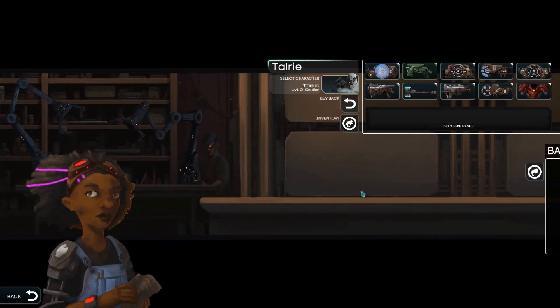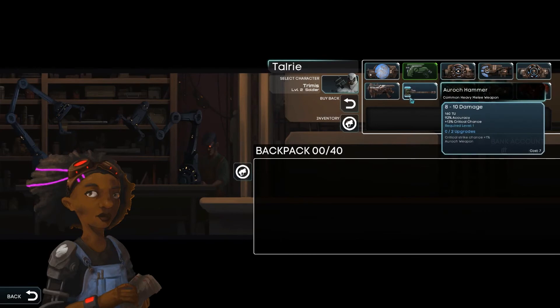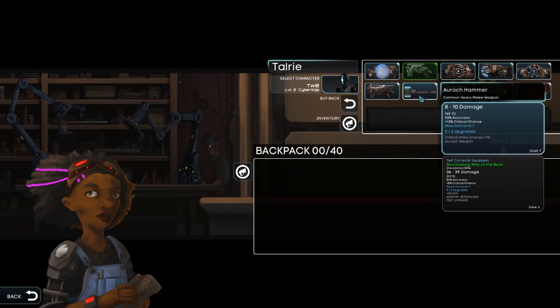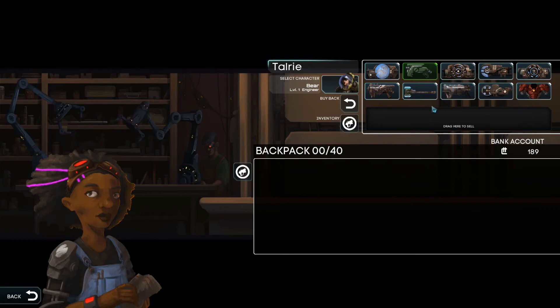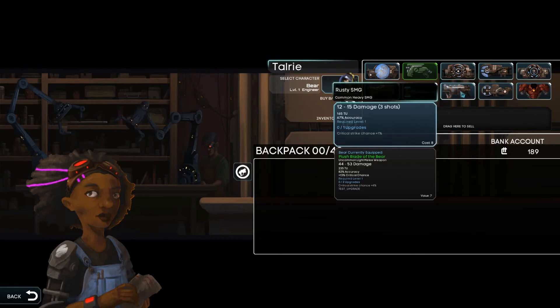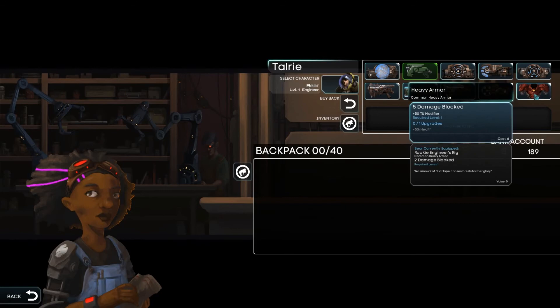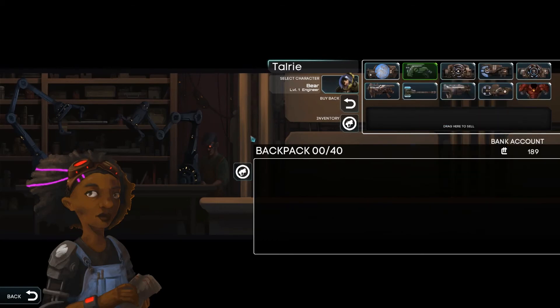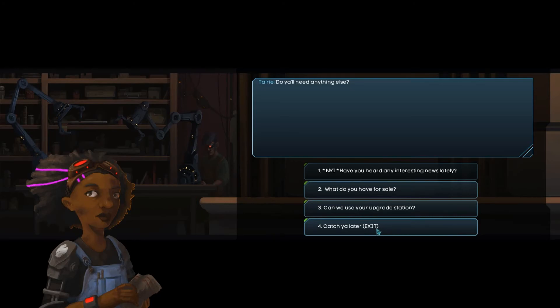First of all, we're going to head off to the store to see if there's anything new for sale. I see this hammer — that's a level 1 hammer, nowhere near as good as what 2 is using. Do you have any SMGs? They're all low level, so we're going to stick with the pistol. The armor is not better, and this pistol is level 2 and less accurate. I'll keep what we've got. I don't really have enough cash to use the upgrade station yet either, so we'll catch you later, Tallery.